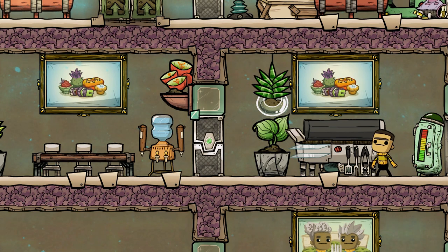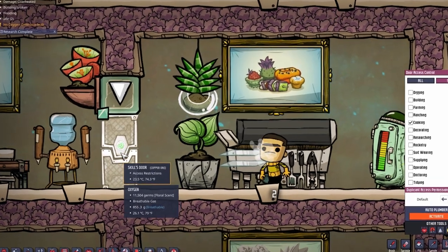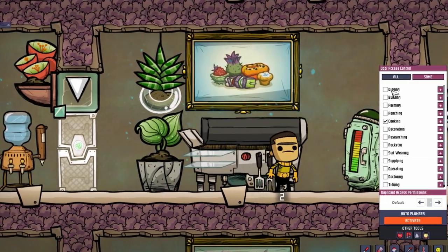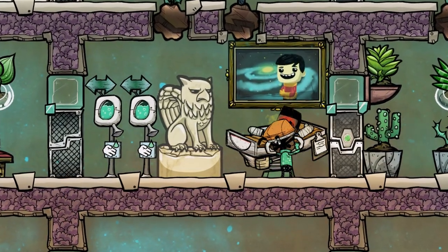The skill door can be used to limit access to, for example, a kitchen. You can press the skill door and only allow dupes that have the cooking skill. You can even decide on grilling one or grilling two. You could also have a special entrance where only your doctoring dupe is allowed.